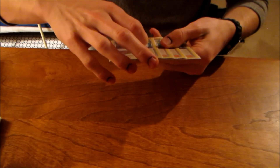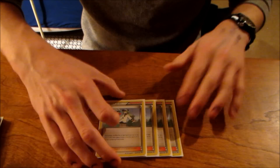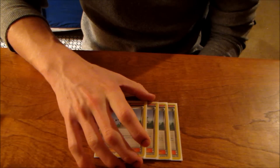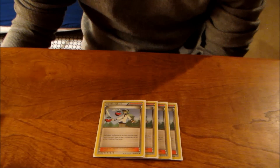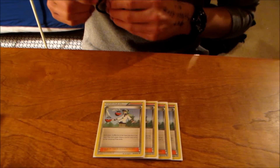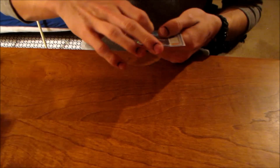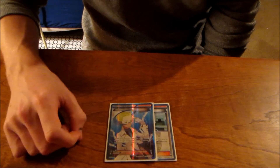As far as supporters go, there's 4 Sycamore — you can play Juniper if you want, same thing. Everyone plays 4 of those. 4 N. I actually want to play 3 N — call me crazy — but I like lower counts of N if I don't have to run 4. The reason being is VS Seeker is out now, so I can grab the Ns back whenever I need them late game. I actually don't like playing N early game if I don't have to. 2 Colress. Anything more than 2 Colress will give you bad draws early game some of the time, so I like to just do 2.